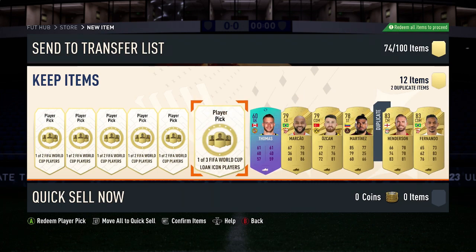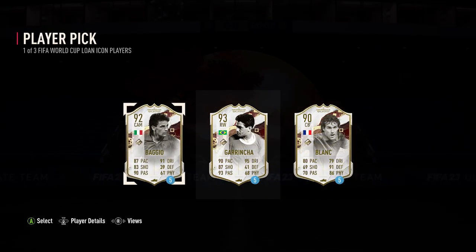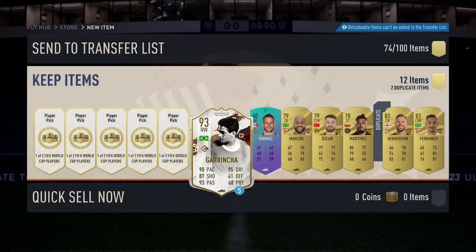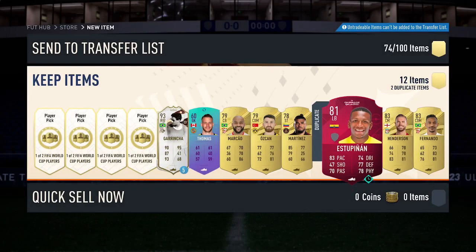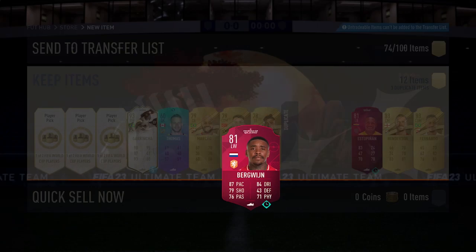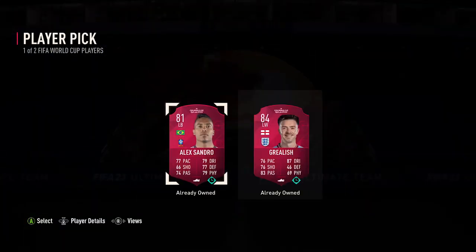Players, though, not great for these player picks. Who are we going to get in the icon one? Garrincha — I'll try that card out, so nice little loan to get just there. These ones are probably all going to be duplicates, because most people have got most of these cards in their clubs.